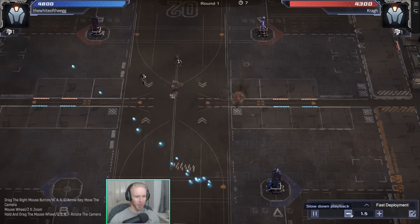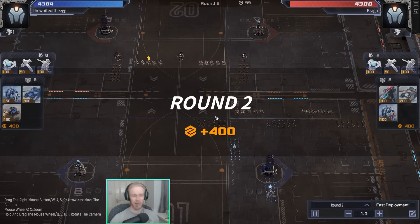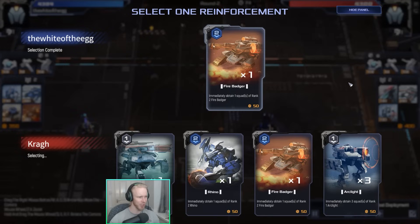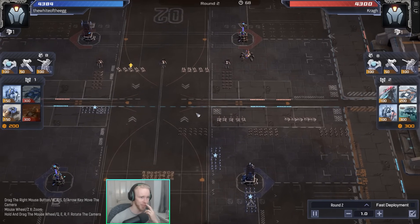Decent start, not getting caught out too hard by the aggressive opener. Whenever I play Sledgehammers I like to have a very central formation - they're so slow that you want them to respond to either side without having to move too far. Next we've got Scorpions available for both players. With Sledgehammers on the field on both sides, you'd expect at least one Scorpion pick. That said, Fire Badger comes out for Blue - Fire Badger means you just don't have to worry about the chaff clear side of things anymore. Crag on Red opts into the Scorpion, which basically makes the Sledgehammers not exist.